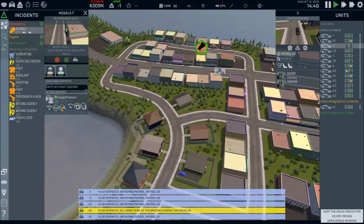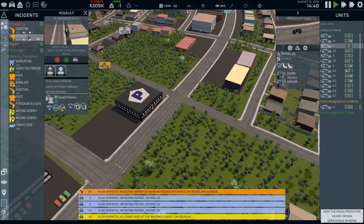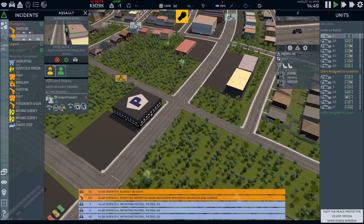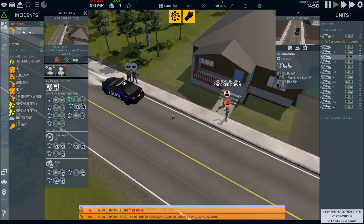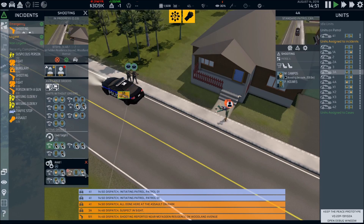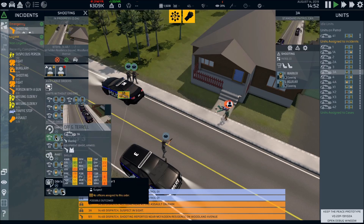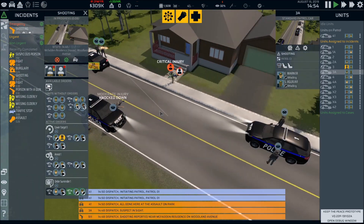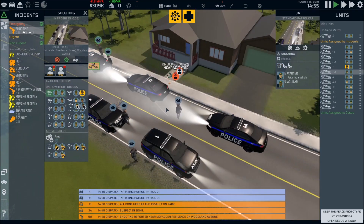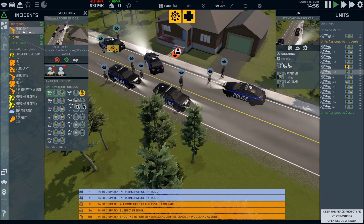That's going to do it for this look into Keep the Peace prototype. I hope you guys enjoyed it. This game is getting enjoyable from where it was in the beginning to where it is now. We got another shooting — let's end it on that. All units respond — active shots fired here! Officer down! Well, that's one way to end it. As you can see, this game is getting better and better.